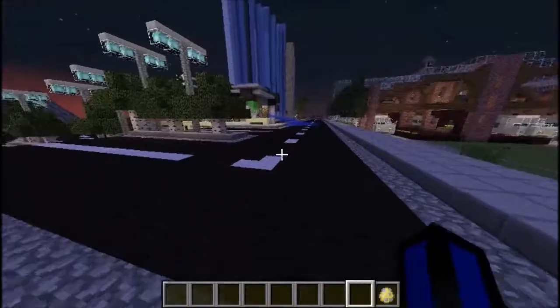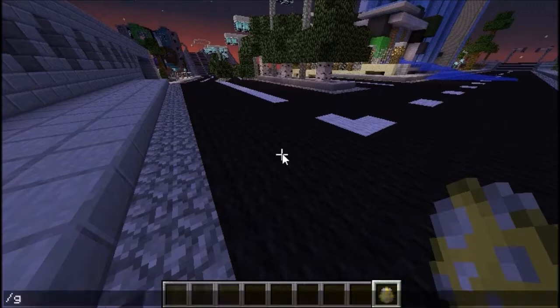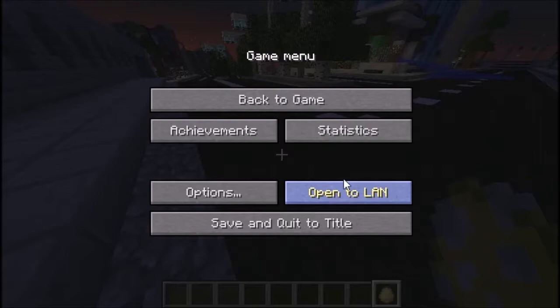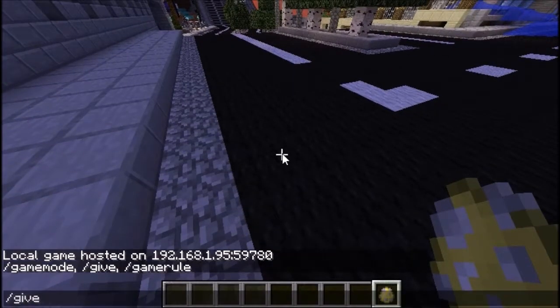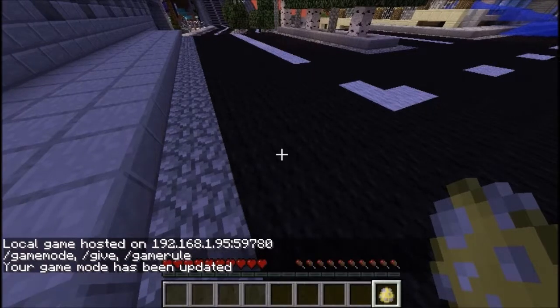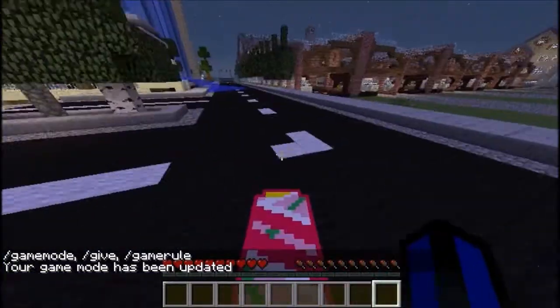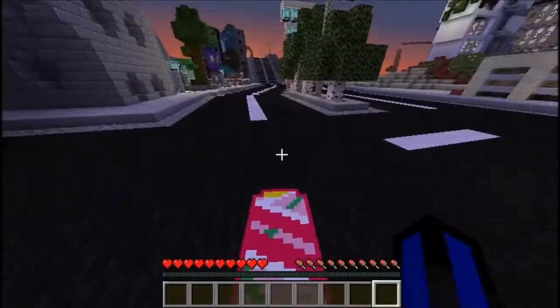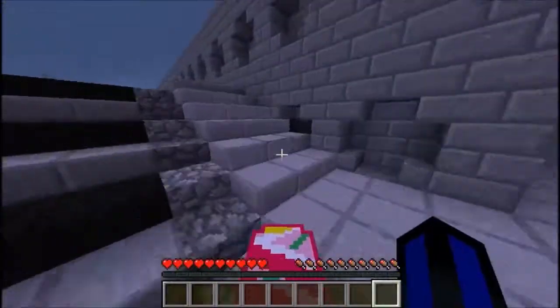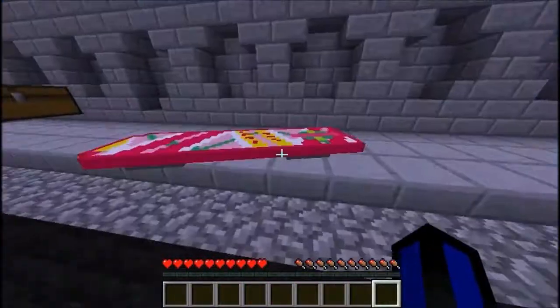First of all we have the hoverboard. The hoverboard is a spawn egg as you can see here. I'm just going to smash it down and basically what happens is you just right-click to get on it. This is Marty's hoverboard. You can't jump on this yet and you can't break blocks because you're on it, but you can go up stairs like that. Just right-click to get off.